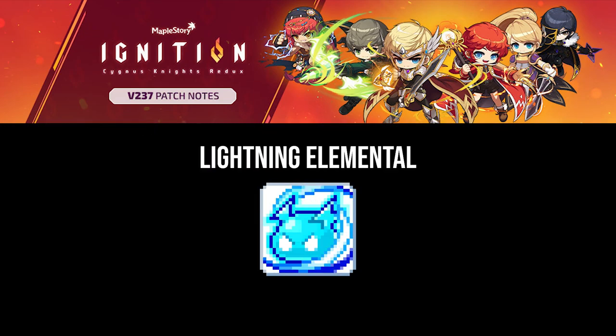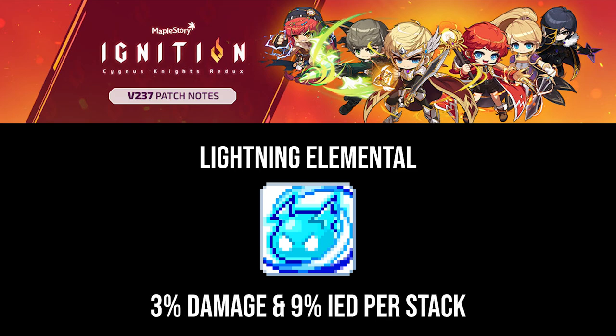Lightning Elemental still has the same general function as before — you can have 5 stacks max, and it allows you to use Typhoon and certain other skills. In addition, 3% damage per stack is now a function of the skill, so you can get 15% damage from having max stacks. The function of gaining 9% IED per stack remains, so when you are fully stacked you'll also have 45% IED. You no longer need to wait until you have Primal Bolt for that passive effect to trigger.